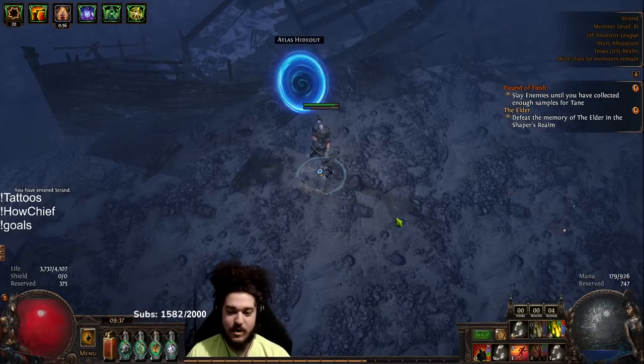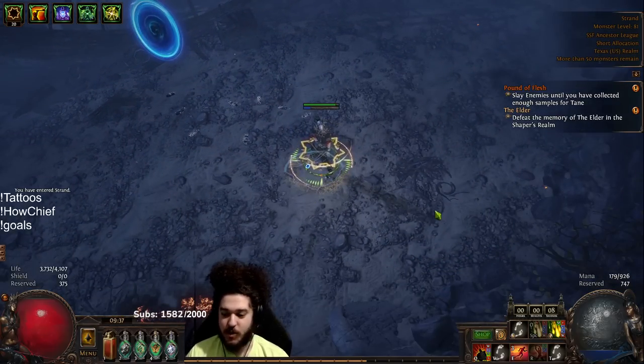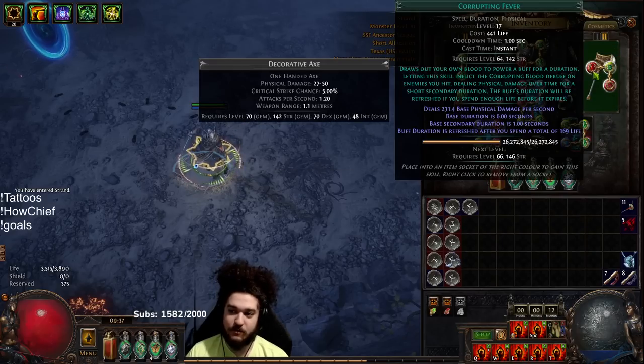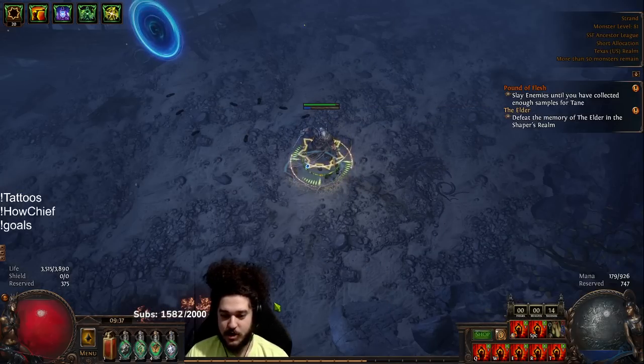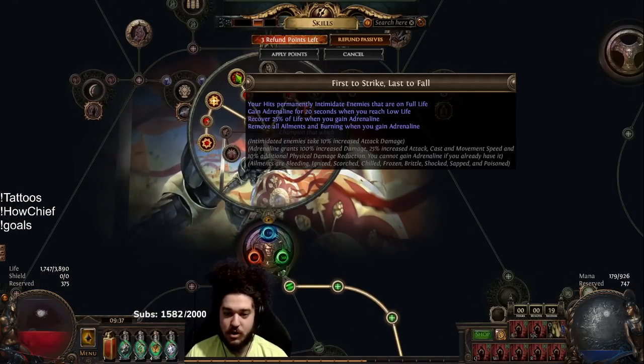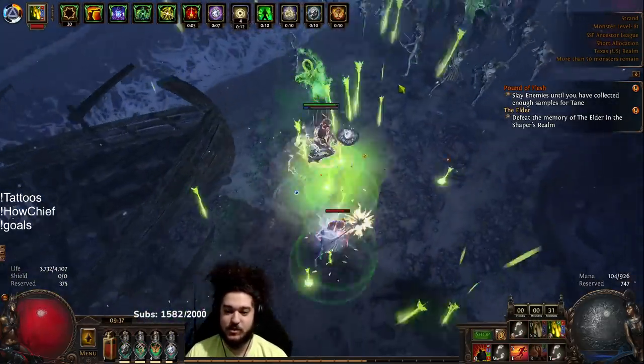Playing a Champion, I'll talk about some stuff in a minute. We are using Adrenaline, so I weapon swap and basically click any button — which is my Corrupting Fever setup. What this does is pull your life below a certain threshold, which forces Adrenaline to proc. That gives you permanent Intimidate, 100% increased damage, 25% attack/cast/movement speed, and physical damage reduction.